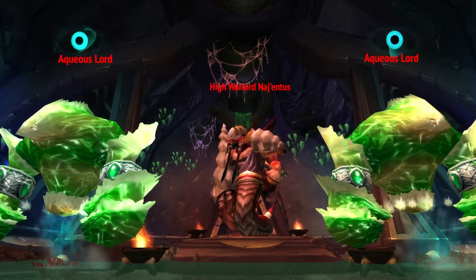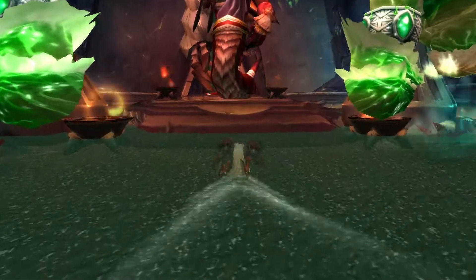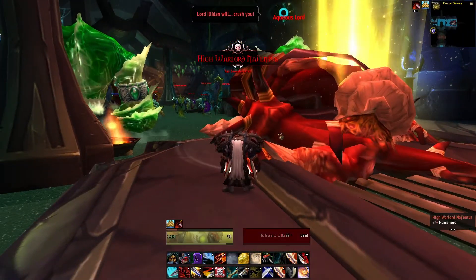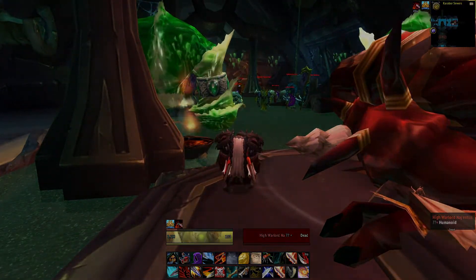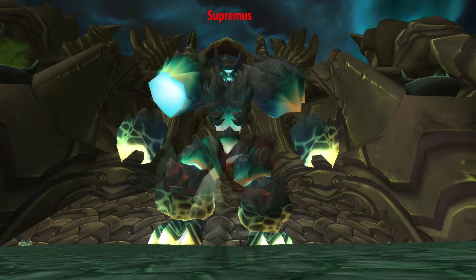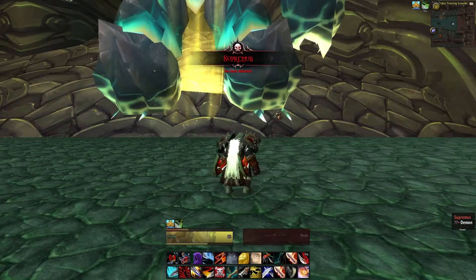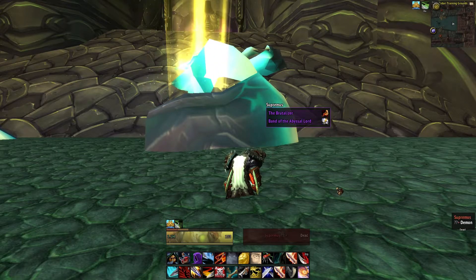The boss that drops the Leviathan Hatchling is High Warlord Nagentus, and he's also the first boss of Black Temple. It's a very easy, quick walk — you kill him and you'll get your chance at that battle pet. Then we have Supremus, who is a spitting image of Abysseus. He is the second boss right after Nagentus, so that's another quick short walk for your chance at Abysseus — but unfortunately he's not dropping in this video.